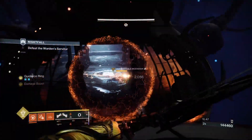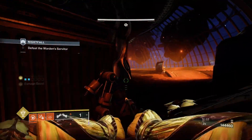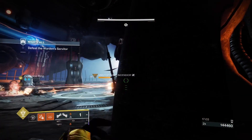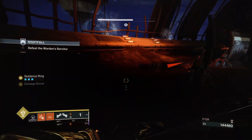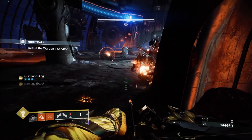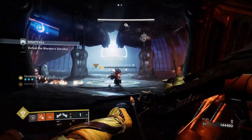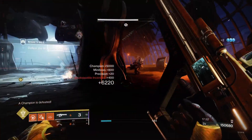The bow is good on chunky targets where you can keep proccing back-to-back guidance rings. Where it's a little slow is the draw time, which is linked to the Catalyst. It doesn't feel great on ads and hasn't got the ad clear potential that Lomonarch or Tycoos have. You don't need loads of heavy shots — I'm running double primary. At 1600 plus you're going to be able to one-cycle this boss in a well, no problem. If you're in the 1590s you might struggle.